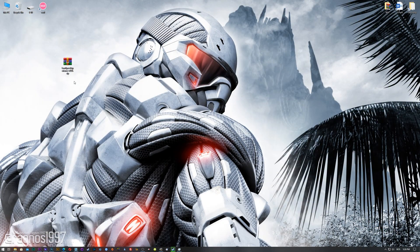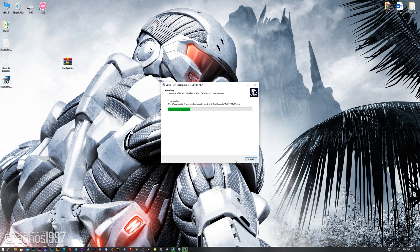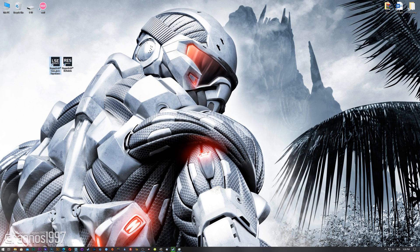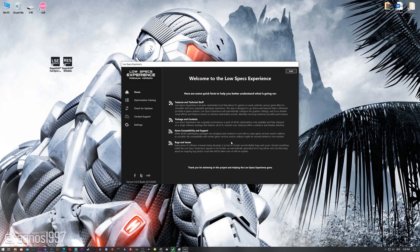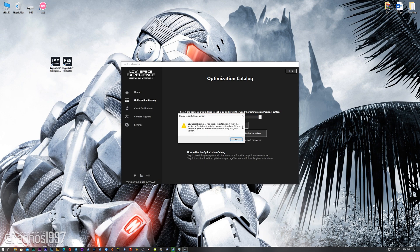Before we proceed with the optimization process, you will need to head over to my website and download the installation package for the Low Specs Experience. The download link is located in the description of this video. Low Specs Experience is a game optimization tool that I developed to allow you to optimize your favorite games for maximum performance. Start the installation process, and once it's done, start it from your desktop shortcut and head over to the optimization catalog section. From the drop-down menu, select Crysis or Crysis Warhead, then press 'Load the Optimization Package.'